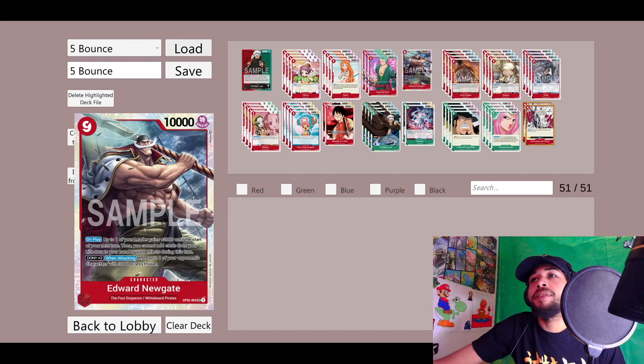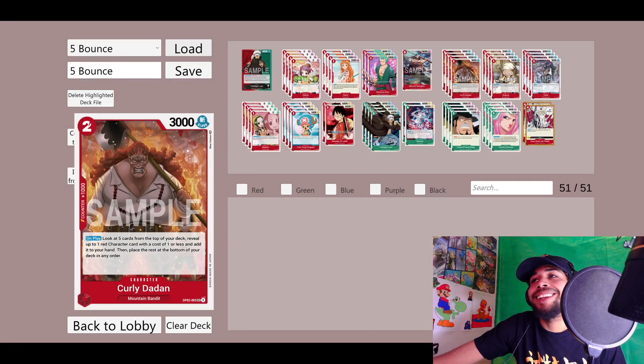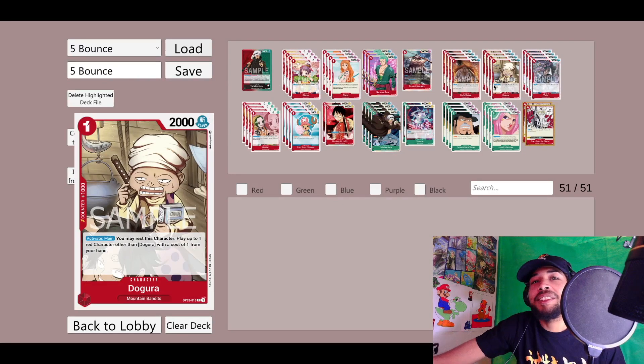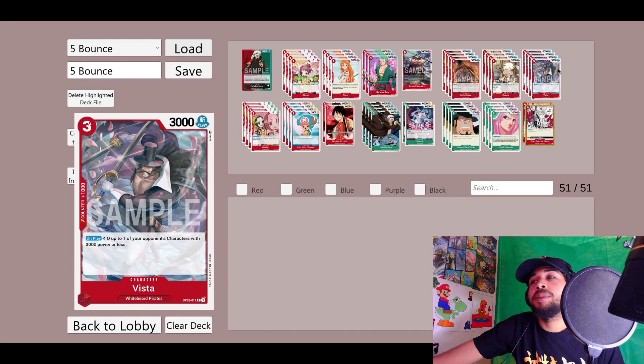We have Edward Newgate — this is something brand new that I just put in that we're trying out. I found that in late game we have a fairly difficult time getting over some big attackers. Then we got our four Curly Dadan, which searches out any of our red one-drops. And then we got our MVP — this is turning into one of my favorite cards in the deck. Dagura essentially lets you play two characters for the cost of one. Really OP, especially if you get it on the first turn.